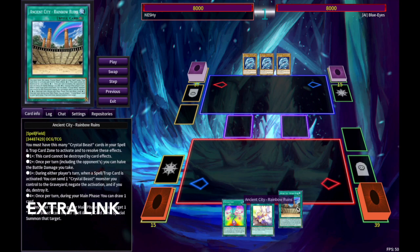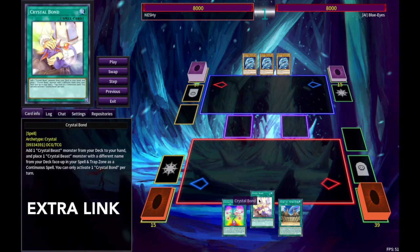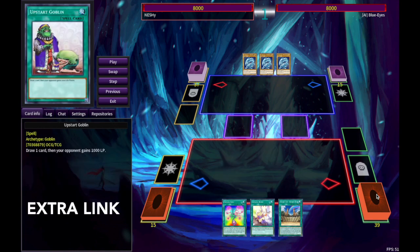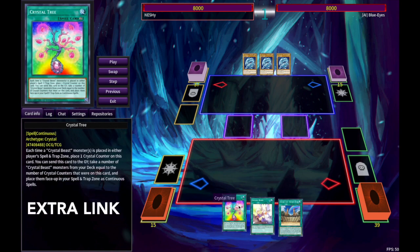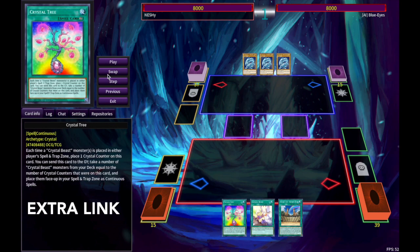You look at this hand — Tree, Bond, Ruins. You see, Tree Bond gives us four crystals in the back row, and then Ruins probably gets us a draw, see if we can draw into an extender like that. Fortunately, we don't have an extender, right? Hopefully we could just draw into a beacon or something, that would be awesome. But let me show you how we could actually turn this into the extra link combo. Pretty insane, isn't it?